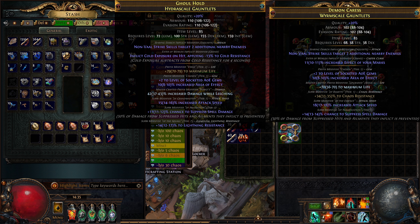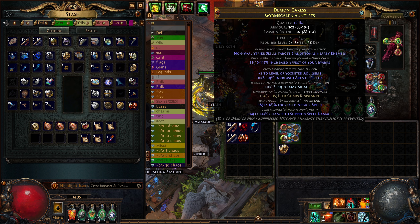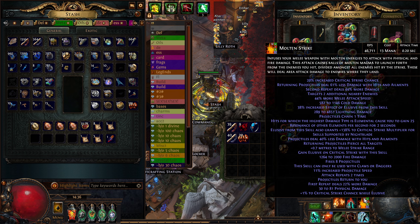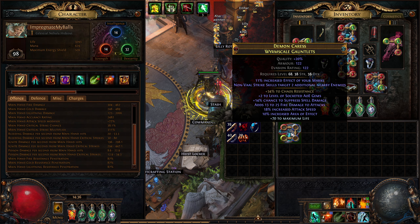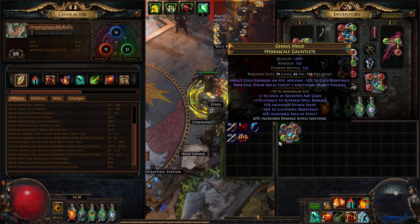Anyway, these gloves are done. What we can do - we get T1 fire two attacks, which is GG pretty much. We are a fire attack build. That's nice. Let's put this in and see where this gets us.